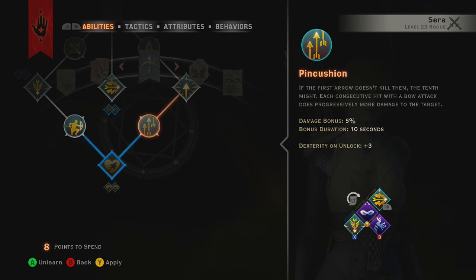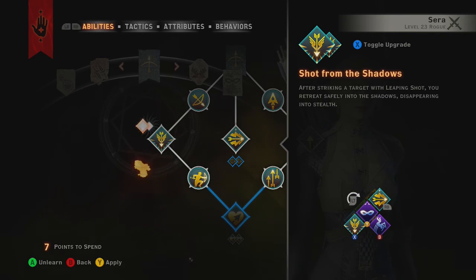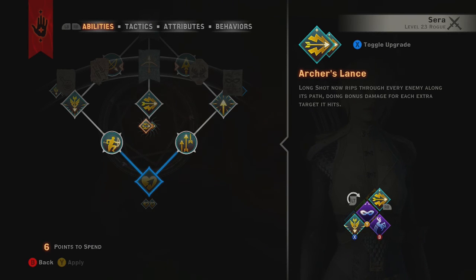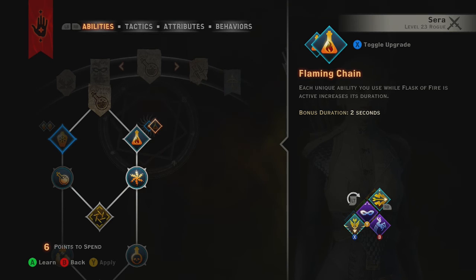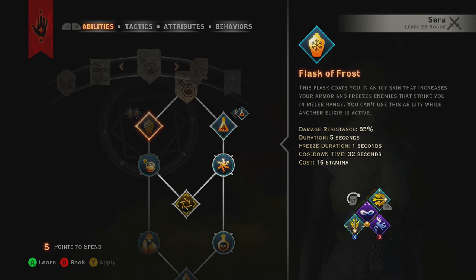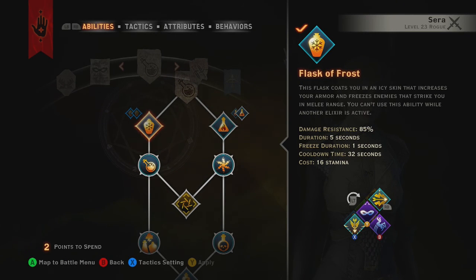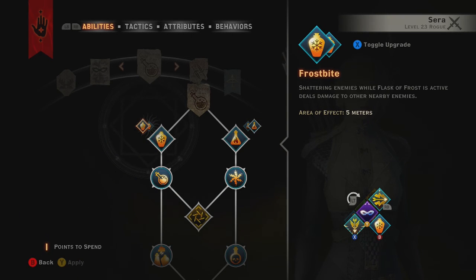Let's get Sera's skills upgraded. Maybe we'll grab that one to fill out her passives - it increases her armor. We'll do that one in place of evade, just for kicks. And the stealth too - let's do that.